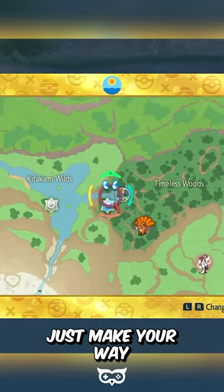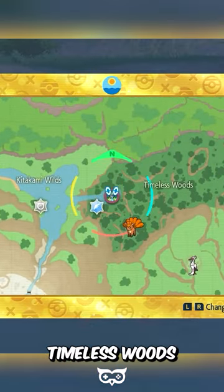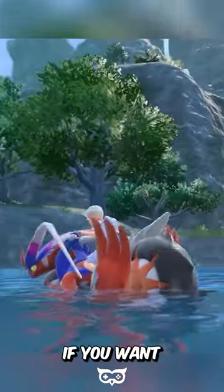To capture a Basculin, just make your way to the pond by the Timeless Woods. Make sure you capture a White Striped one if you want Basculegion.